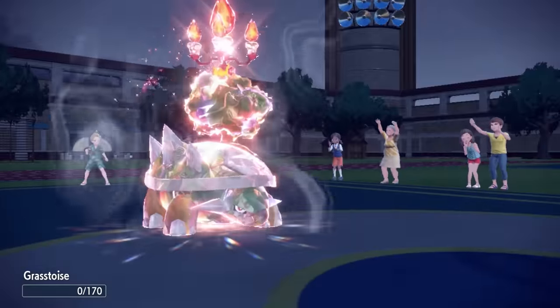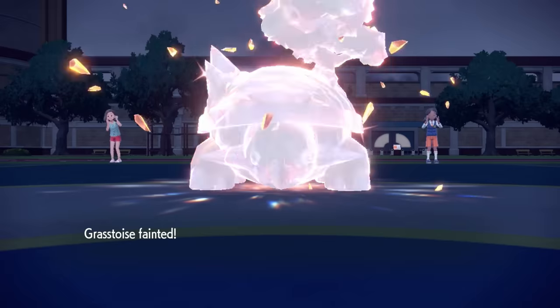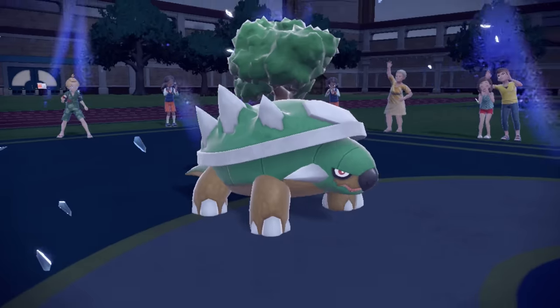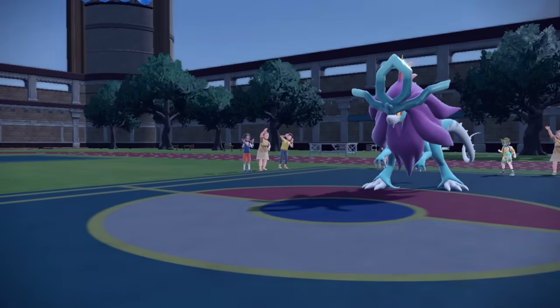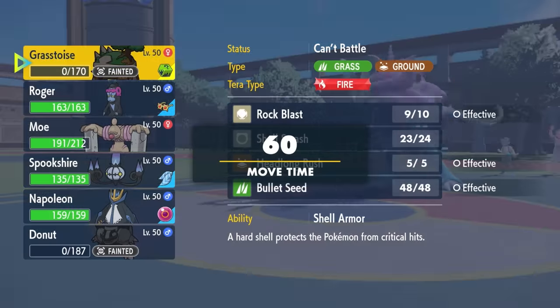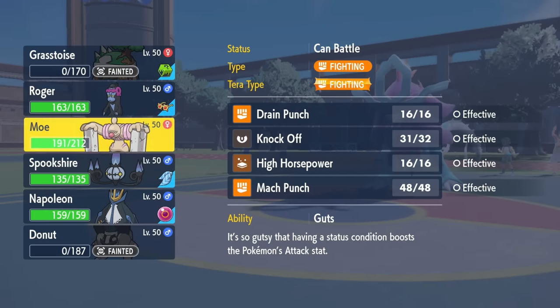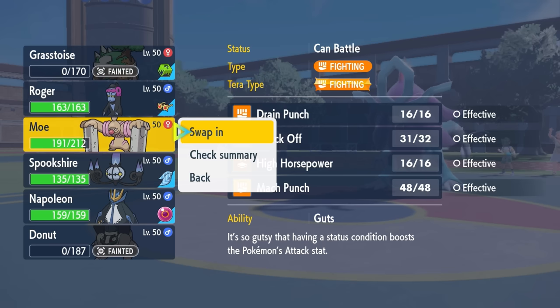I kind of have to let Torterra go down at this point because I don't have a great switch into Walking Wake. Torterra does die, but it was almost there — literally if this thing wasn't running Booster Energy, it was kind of just Torterra running through this guy. That's honestly fine. I now have a free switch into whatever I'd like and I have a couple of different options.